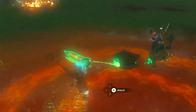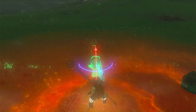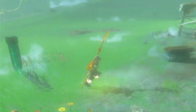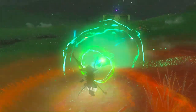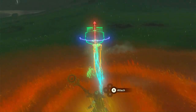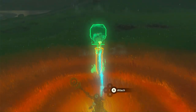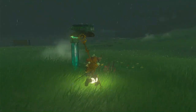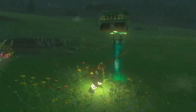Let's put the stake here. The bokoblin is going to get scared and run away, but that is okay. So the stake is in place. Next, what you want to do is put a homing cart the right way up, like this. Put it right there. Now we have this Zonai contraption set in place.